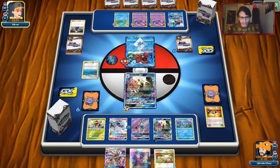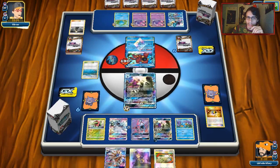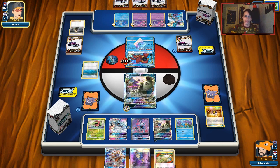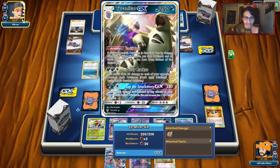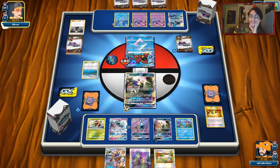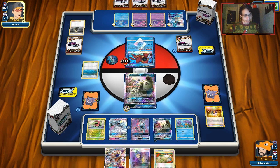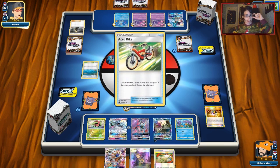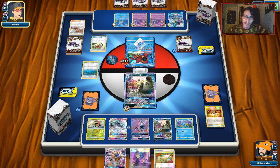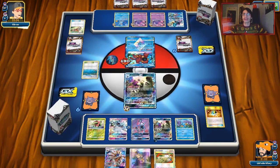I need to probably build up Ninetales. If I find a Fairy Energy I'll attach it. We have Ace Rola — if he's playing Enhanced Hammer, I'm going to cry, but I doubt it. We can probably just tank with Tyranitar at 250 HP, so we're very bulky. My question is whether he can attack with Prism Star Volt — there's probably no energy in the discard pile. He can attach for turn, Quagsire the energy from Suicune, and if he hits Naganadel or Aquapatch he might be able to attack. He gets rid of a Sightseer, which is not an energy — pretty good for us.